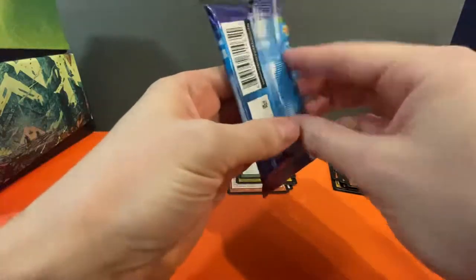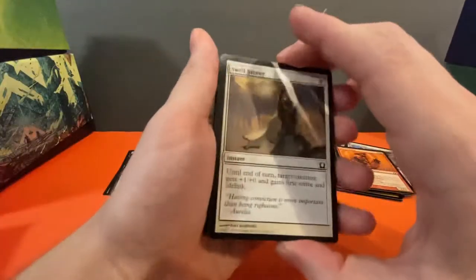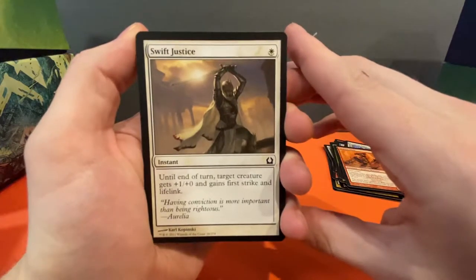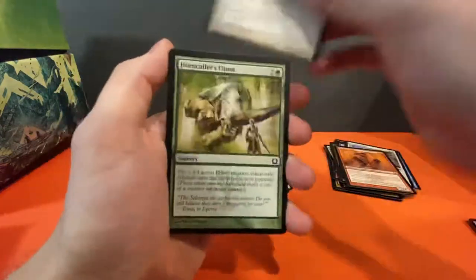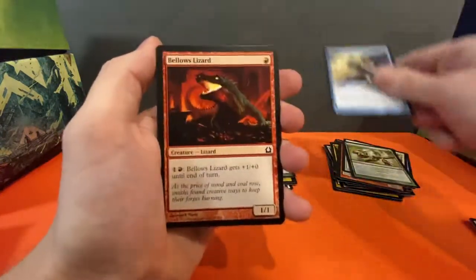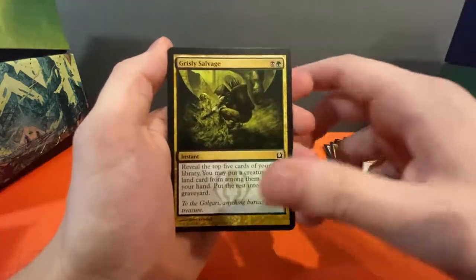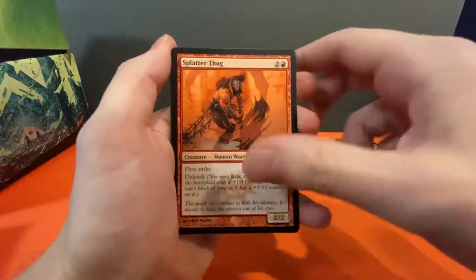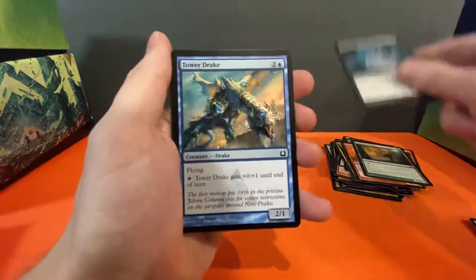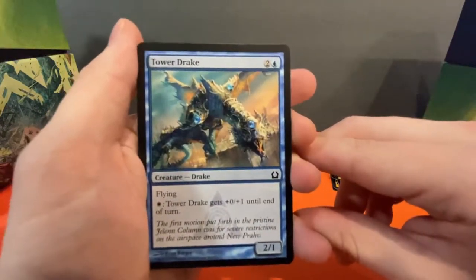Had a little session with the cube the other day, just minor playtesting to see how it's going and it's getting pretty dialed in. Swift Justice, Horn Caller's Chant, Cancel, Bellows Lizard, Centaur Healer, Grizzly Salvage, Splatter Thug, Centaur's Herald, Destroy the Evidence, Tower Drake — very cool looking.